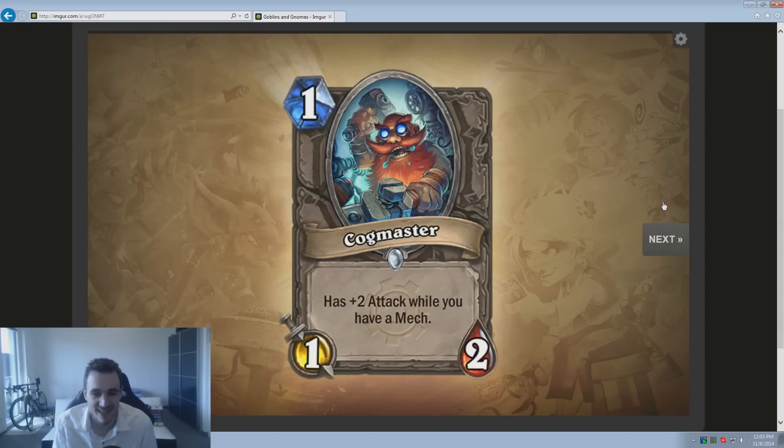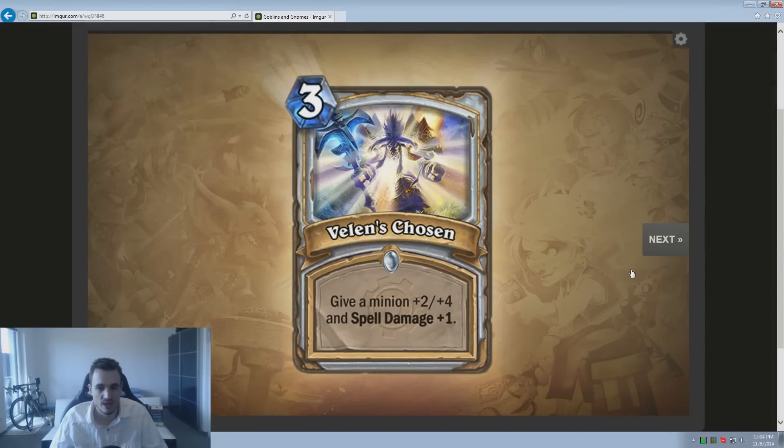The Clockmaster has to attack while you have a Mech. In Arena it's totally useless because you can't really construct a Mech deck there — it would be too RNG, kind of like constructing a Murloc deck in Arena. But in Constructed, maybe in a Mech Zoo with 20 Mech minions, it has its place — I just don't think this card is going to be too significant. Also, the Valence Chosen gives a minion +2/+4 and Spell Damage +1. It's a slightly improved version of Mark of the Wild but costs more, so I don't think it's going to be that great — very situational, and generally a rather weak card.